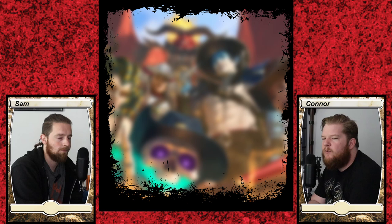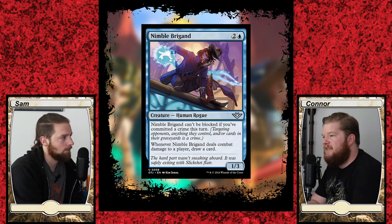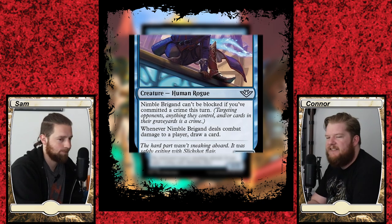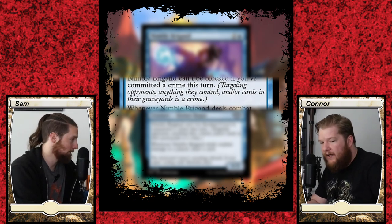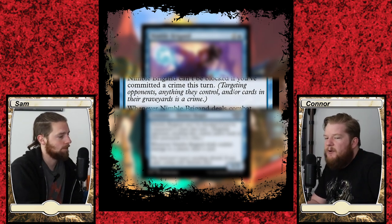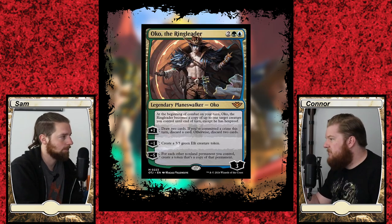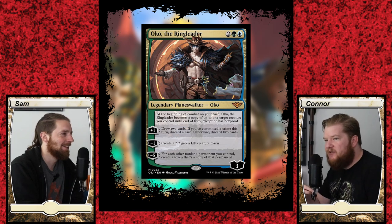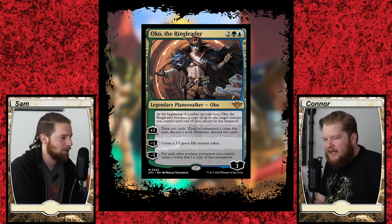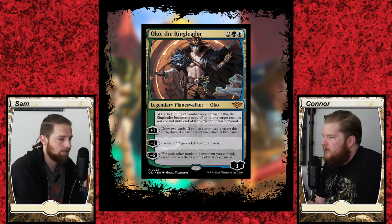The big mechanic of this set with a lot of cards printed around it is committing a crime. This is probably going to be the easiest thing to put online because it just references a type of game action you're almost always doing. To commit a crime, you have to cast a spell, activate an ability, or have a triggered ability that targets one or more of either an opponent, a spell or ability an opponent controls, a permanent an opponent controls, or a card in an opponent's graveyard. Effectively, if you're interacting with any of your opponents' stuff, you're committing a crime. And on flavor, every time your board is interacted with, it's criminal. In any deck that wants to be interactive with the table, these commit a crime cards are certainly going to be helpful.